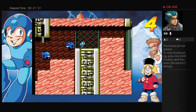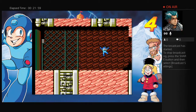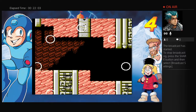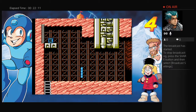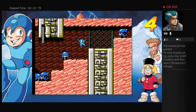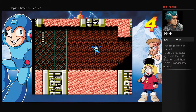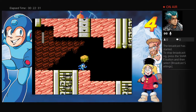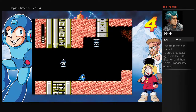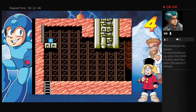One thing you can do in the settings is change the screen settings — it can be full screen, or you can use the original screen with a border around it. This particular border is for Mega Man 4, and if you look to your right you'll see the character Doctor Cossack, who by this point was designed to be a new enemy to replace the famous Doctor Wily.